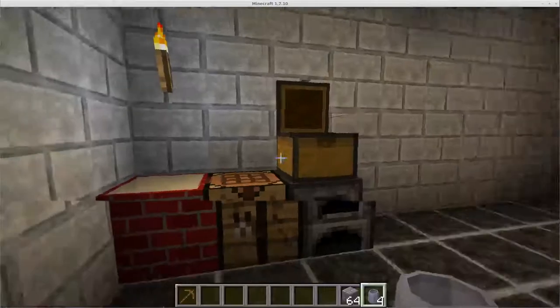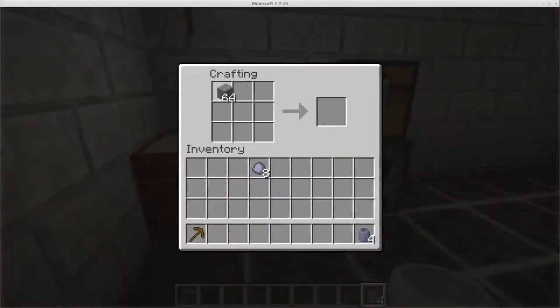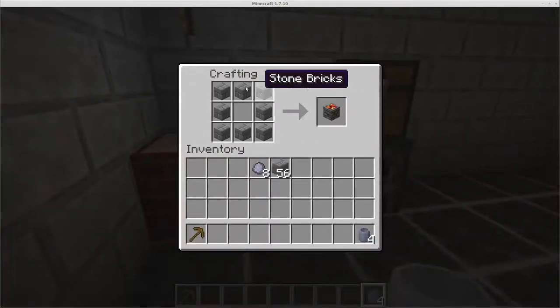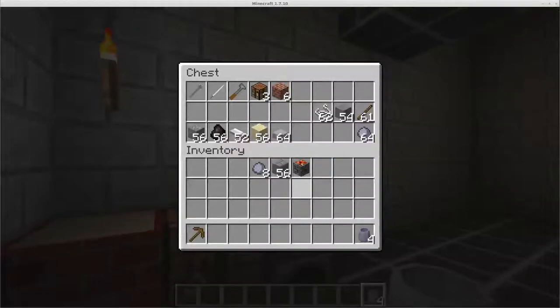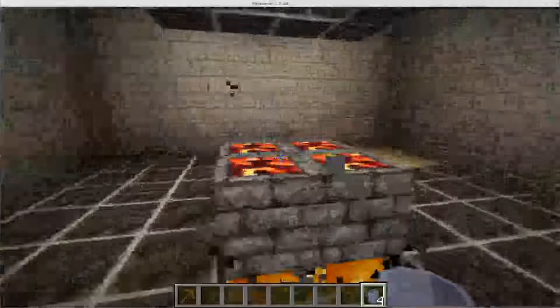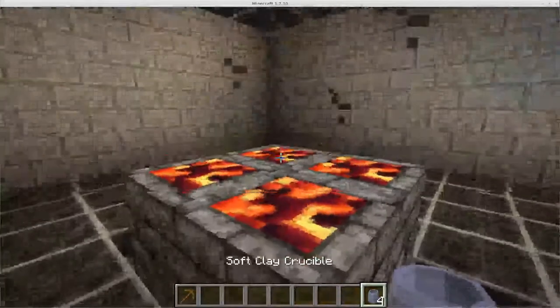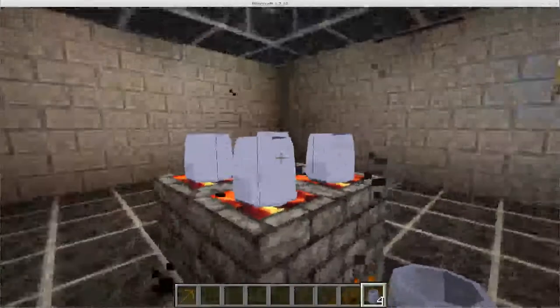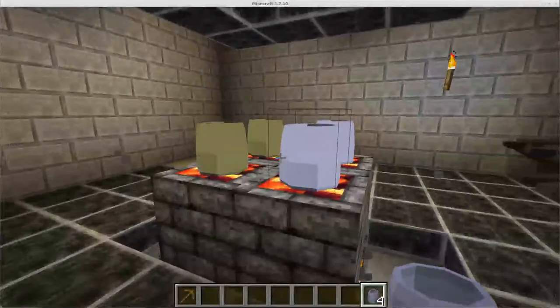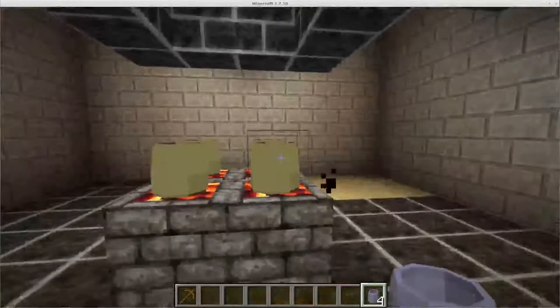I'll show you how to make one of these. The forge — basically the old furnace recipe was just with bricks — makes you a forge. So we take our soft clay crucibles, throw them on there, and you'll see those are going to cook, give off smoke and all that. They finished cooking.